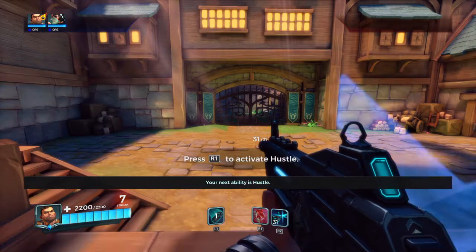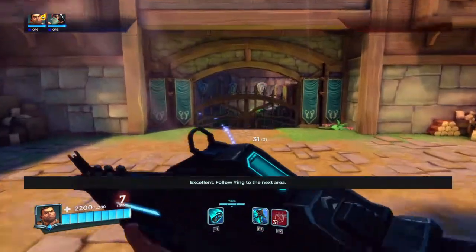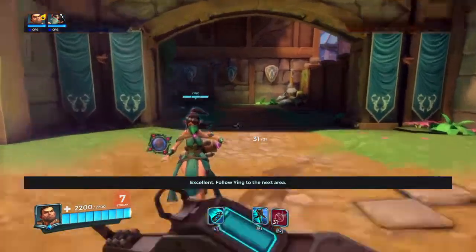Your next ability is Hustle. Move forward, then activate Hustle to move quickly. Follow Ying to the next area.